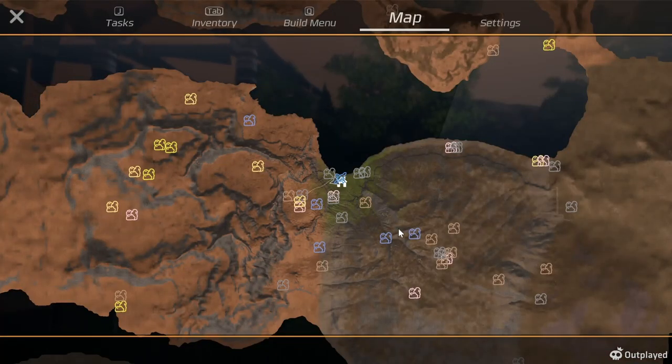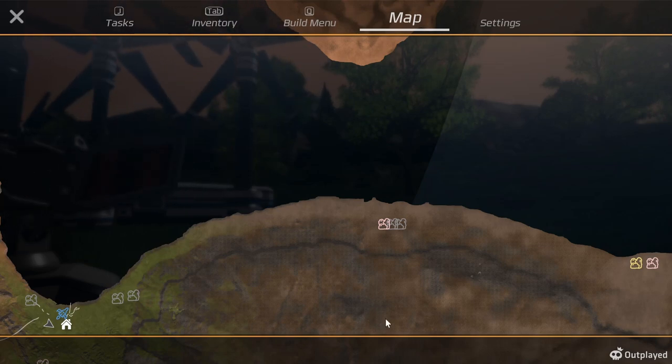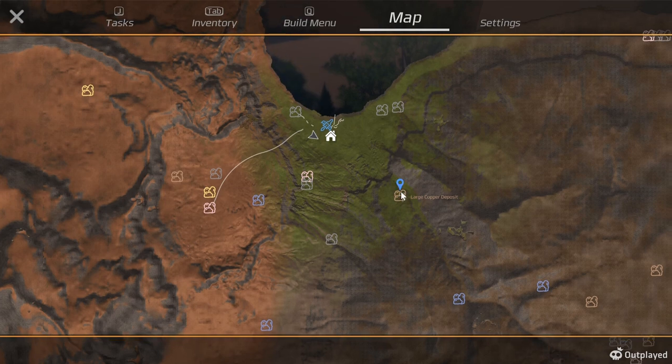Now if I look at the map - it worked! Large gold and sulfur... I need copper. There's a large copper deposit - it's not far from me at all. Large copper right there, we need to make a new extractor.